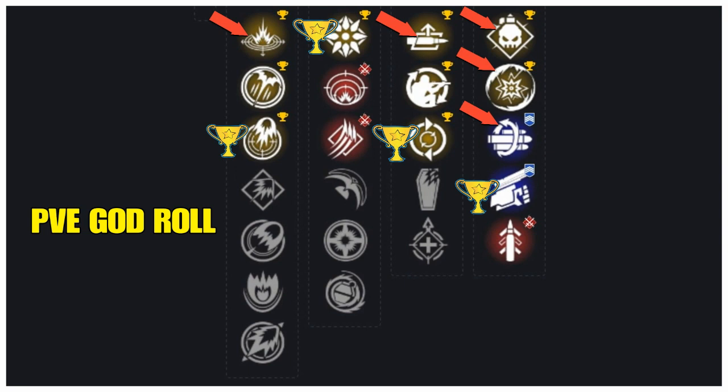In column three we have Auto-Loading Holster — the weapon is automatically reloaded after a short period — but the best is Feeding Frenzy: each rapid kill progressively increases reload speed for a short time. In column four you have some good traits: Demolitionist (kills generate grenade energy, activating your grenade reloads the weapon from reserves), Disruption Break (breaking an enemy's shield makes them more vulnerable to kinetic damage), and Multi-Kill Clip — but the best is Swashbuckler, which gains increased damage on melee kills, stacking up to five times.